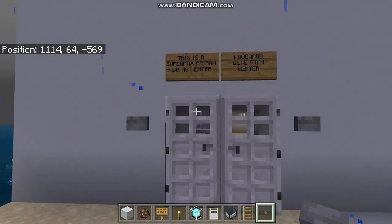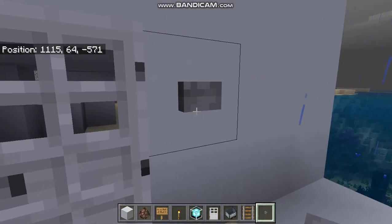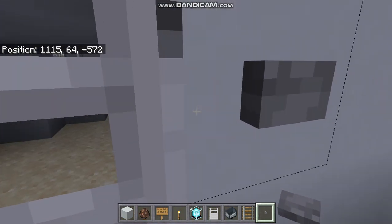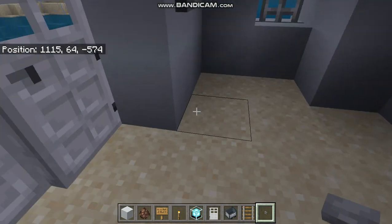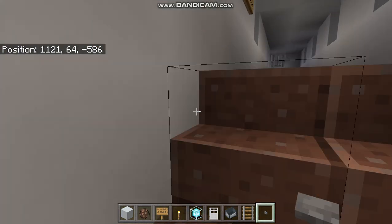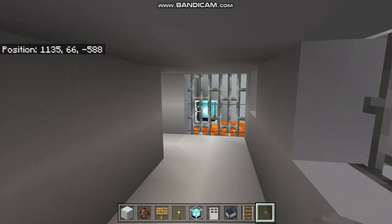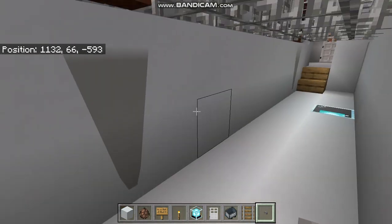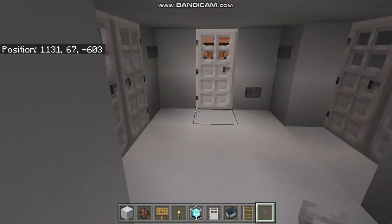Welcome to your tour of the Woodward Detention Center. This is a supermax prison, so no entry unless you're supposed to be here. This is a detention center — some people are here for life, some for a few days, but most you're gonna find are creepers, zombies, and people who try to damage bar property, which stands for Bios Rapid Transit.